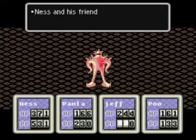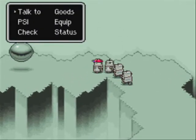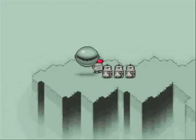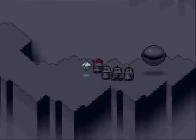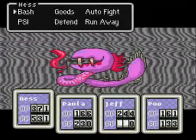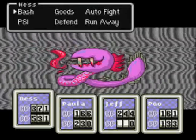I would attack him, but no — I just want to run, get away from Final Starman. Alright, let's see. We're okay, as long as you have like 150 hit points you should be alright. What in the world? Wow! I didn't think I'd be running into this guy — Bionic Kraken.